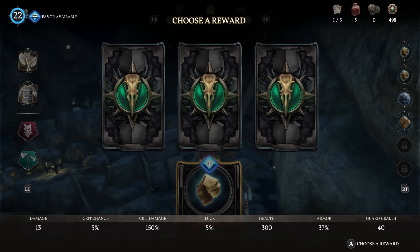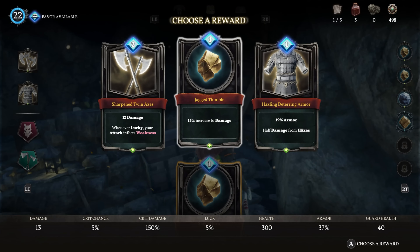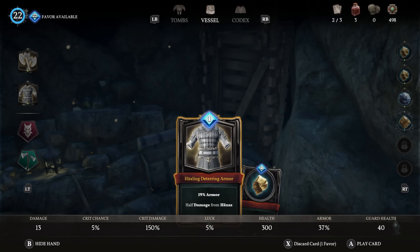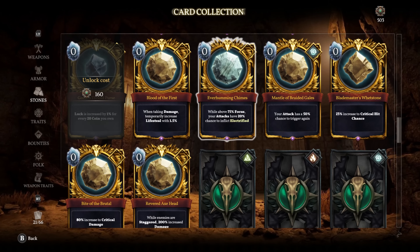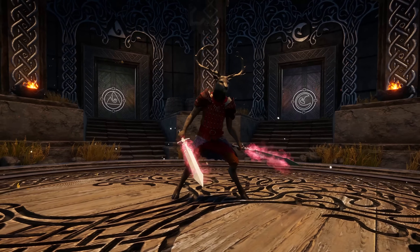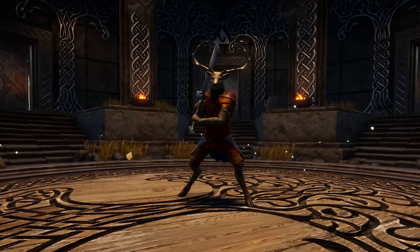A staple of Ravenbound and the roguelite genre is permadeath, so we've based a lot of our design around that. We have implemented a card system used to create synergies in your run and to make builds that cater to your playstyle. As you progress, your deck of cards and its power will grow, so you will always start the next run slightly better off than the one before.